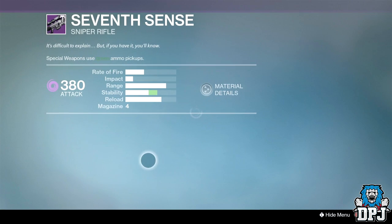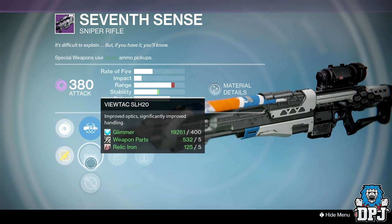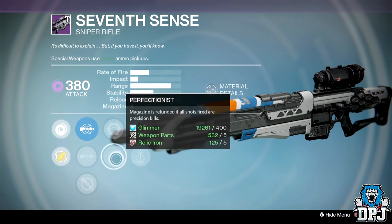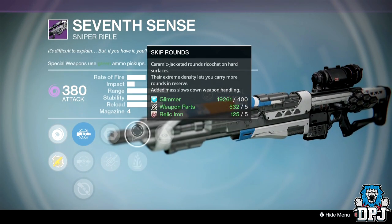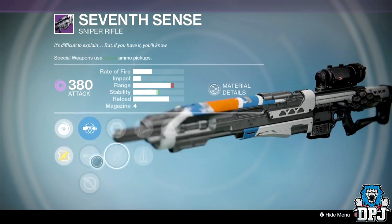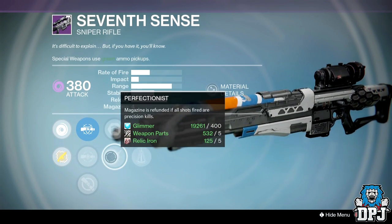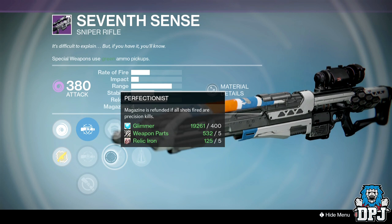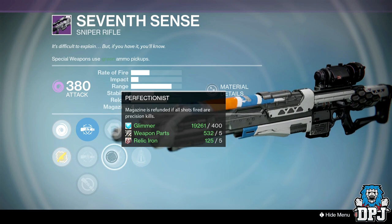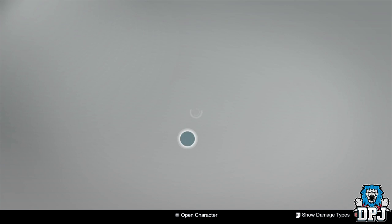Seventh Sense sniper: sights are Ambush, UTAC SLH 20, and Wild Hawk SLS 20. Perks are Army of One, Cascade, Perfect Balance, Skip Rounds, Hidden Hand, and Perfectionist. It's got Ambush, Hidden Hand, and Perfectionist — not too bad. But I'm definitely not hitting all headshots consistently, so unless it's PvE and I've got plenty of other snipers, I'll pass.